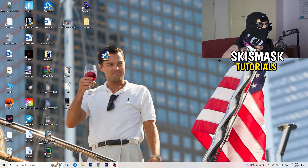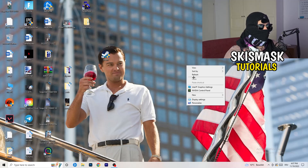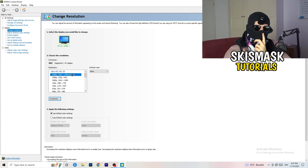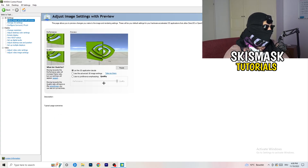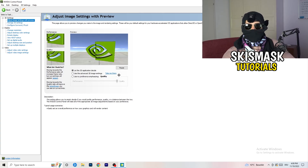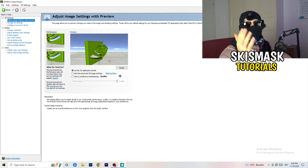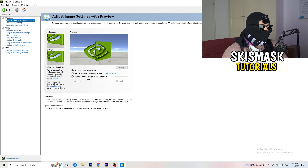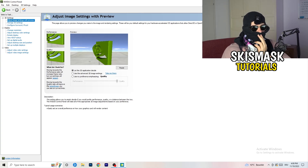Right-click your desktop and open Nvidia Control Panel. Check which resolution works best for your PC and game - for me it's the native resolution. Then on the left-hand side, go to 3D Settings and click Adjust Image Settings with Preview. You'll see a slider from Quality to Performance. If you want to increase performance, increase FPS, and reduce FPS drops, drag the slider toward Performance. Close the panel when done.